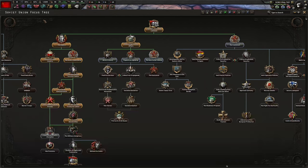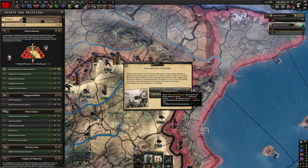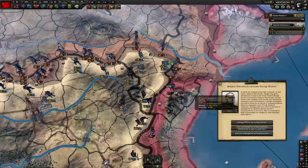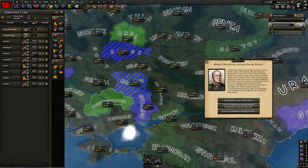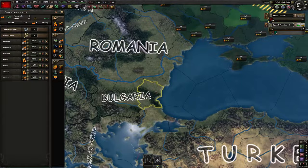When you get events like this, as long as you have the paranoia, click the top option. For the construction one, you might want to click the bottom option just to get a little bit of extra construction speed. Next focus is the industry focus. Go to your decisions and click this. If you have to kill off a good advisor, choose the middle option. When you have too many civilian factories, I like to build extra infrastructure — Kursk, Stalino — and build some civilian factories there.